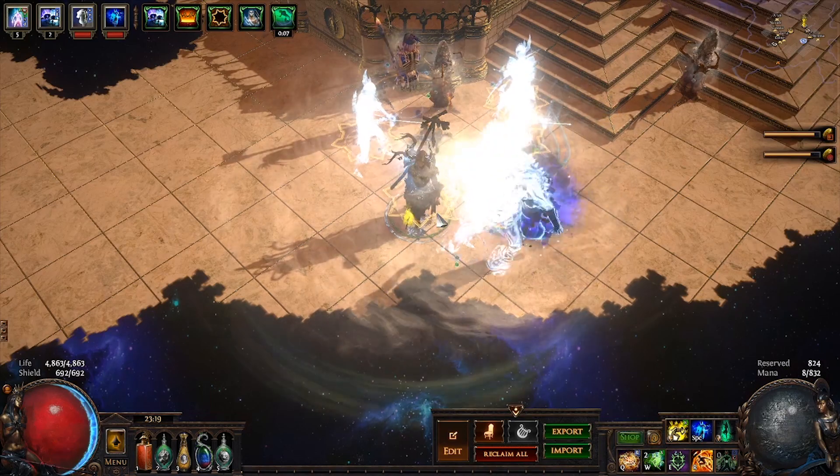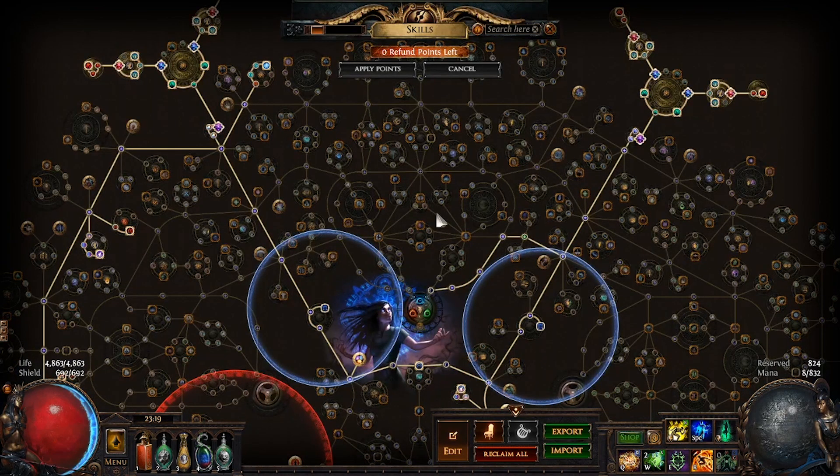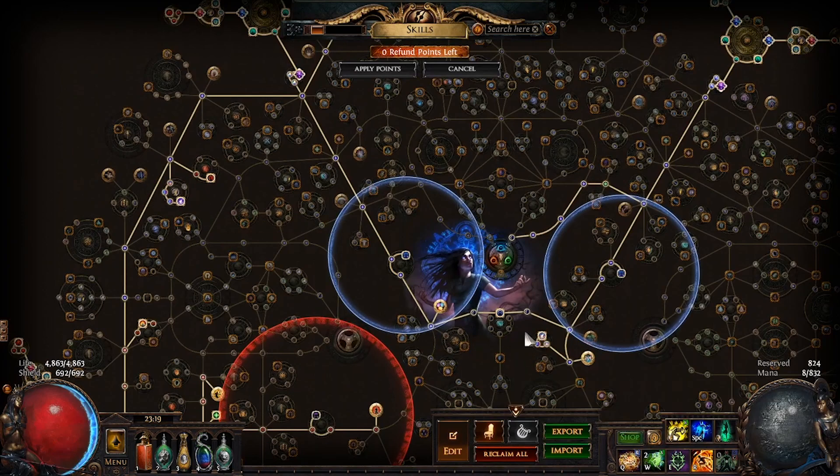Let's take a look at our passive tree. The main things to note are: number one, you will need sets of cluster jewels consisting of one large, two mediums, and two smalls. I'd recommend using two sets for hardcore or three if you want less survivability and more DPS. You can use fewer cluster jewels, however the more you have the better the DPS. I will go over the specific cluster jewels in the gearing part of this video. Number two, you need at least 26% reduced mana reservation from your tree in order to use the various gems of this build. We get that from these nodes and these nodes over here.